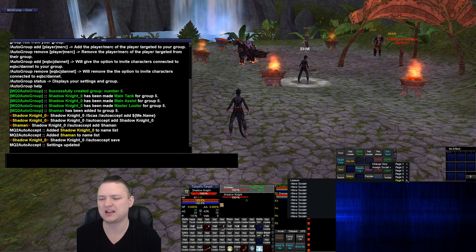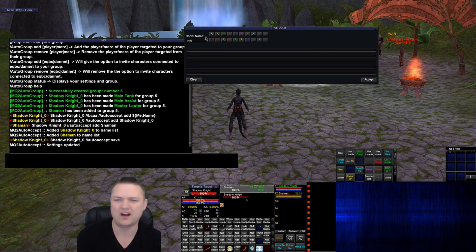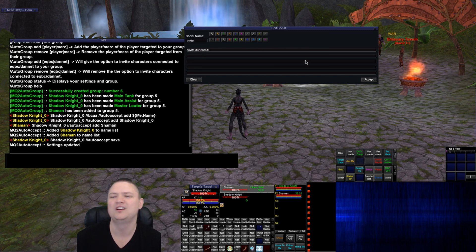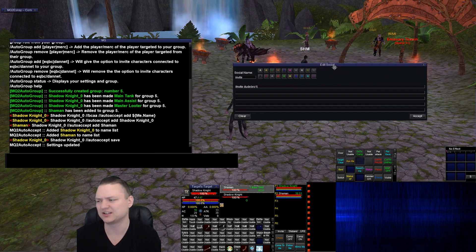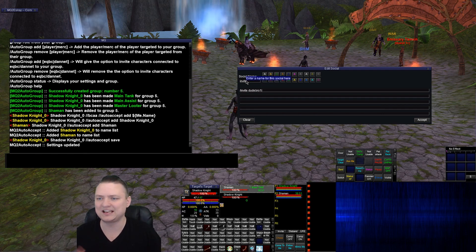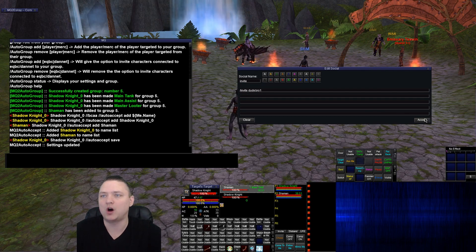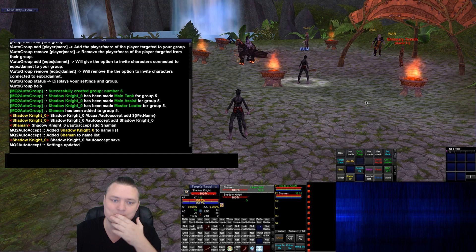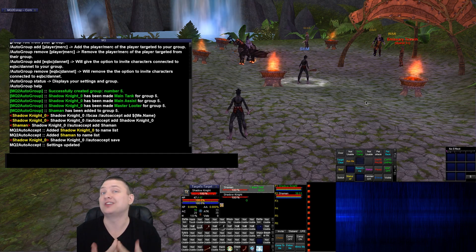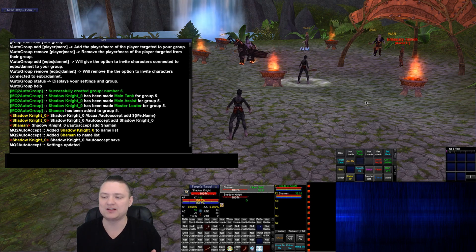Because of that, I also keep a hotkey — something like slash invite dude-bro-one, whatever the character's name is. I keep that hotkey for a manual invite. That way, if something happens — everybody goes link dead or we're all in separate groups — I can just hit that invite button, and because of MQ2AutoAccept they're automatically going to accept it. AutoGroup normally takes care of it on login since I usually log out in the same zone, but this covers all my bases.